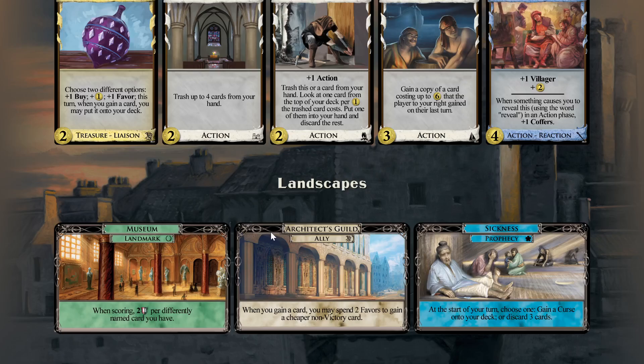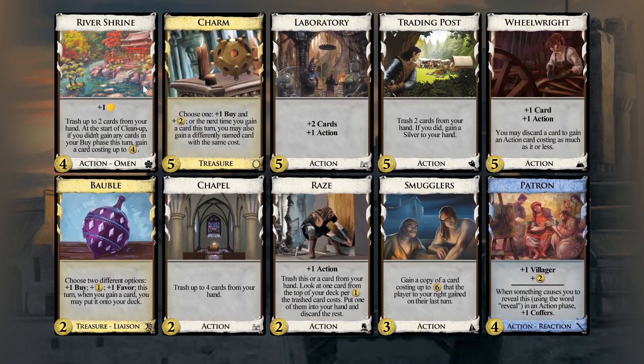Architects Guild seems decent here — you get two favors, you can turn a province buy into province plus gold, a gold buy into gold plus lab, a lab buy into lab plus patron. That seems like a decent exchange. River Shrine is not really a gainer — it gains stuff but only if you didn't buy things, so you're not increasing the number of gains per turn by playing River Shrine.